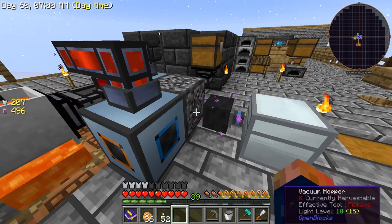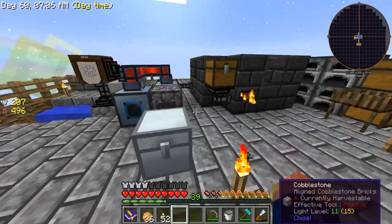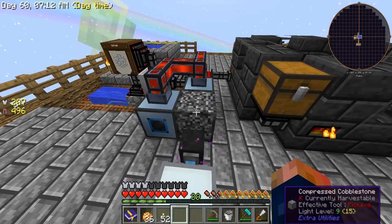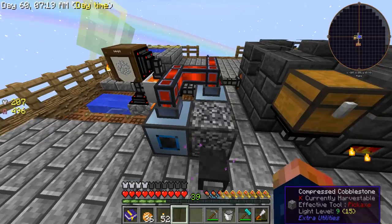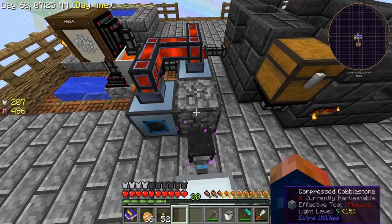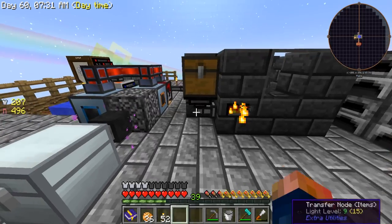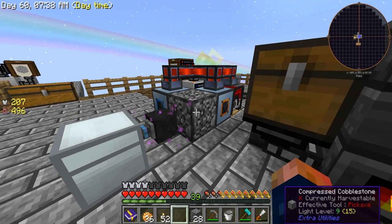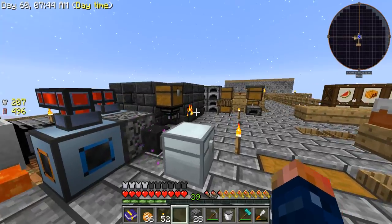It's starting to output and will put all of our gravel in there. The only thing you have to do is make sure you replace the hammer here as it wears out. As you can see, it's filling up with gravel. This is a simple way to automate early game hammering of compressed cobblestone, and it'll work with any of the compressed items — just replace the items in the activator with the ones you want.